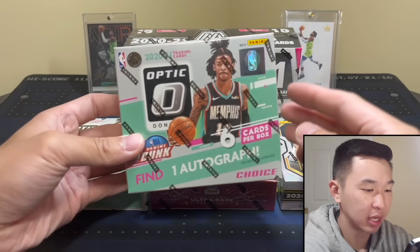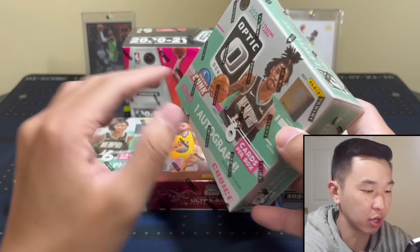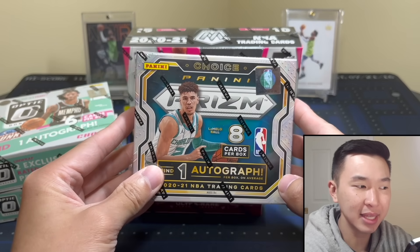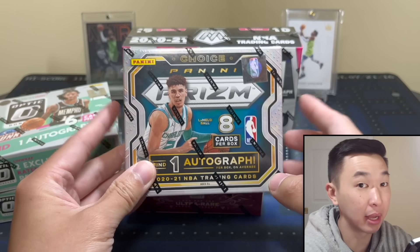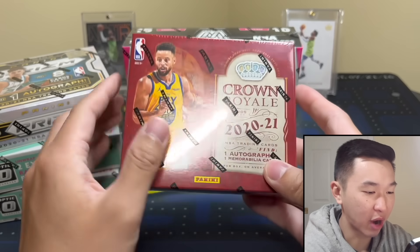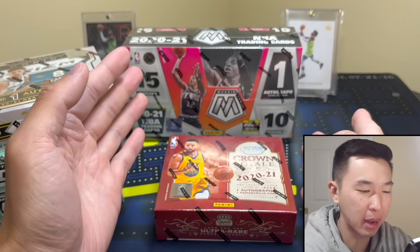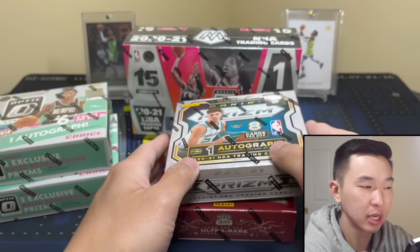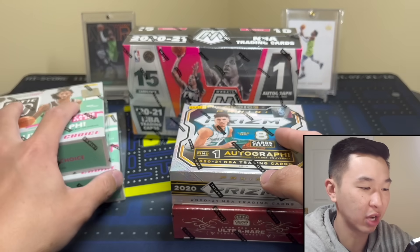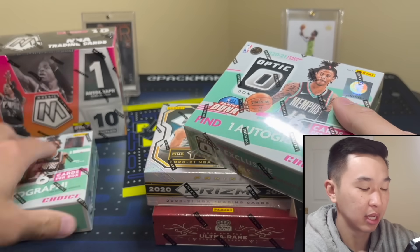We got a 2021 Optic choice with dragons, nebula stuff, and radio rookie autographs — two of those. We have Prizm Choice — the Ant nebula I believe is still out there. Then Crown Royal kabooms and Mosaic. In total about 2k in boxes here. Future videos could be less or more — if Ant drops like 50 points, probably more. That being said, let's get cooking and open some boxes.